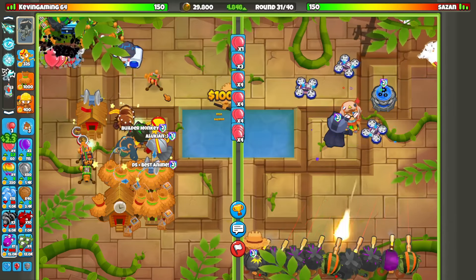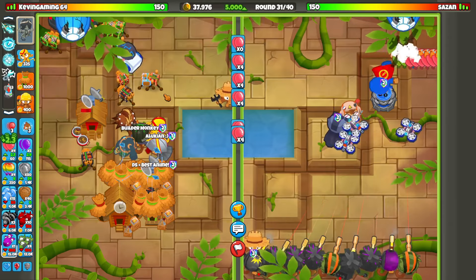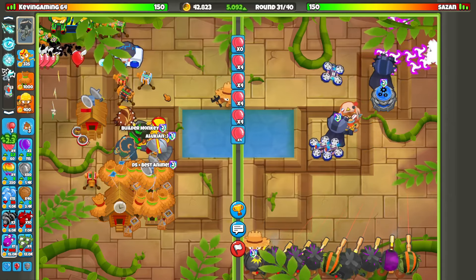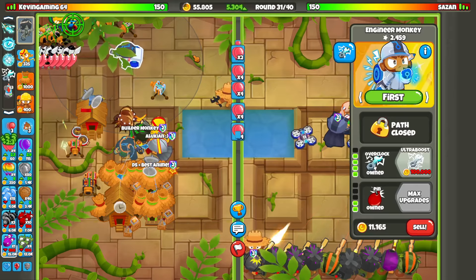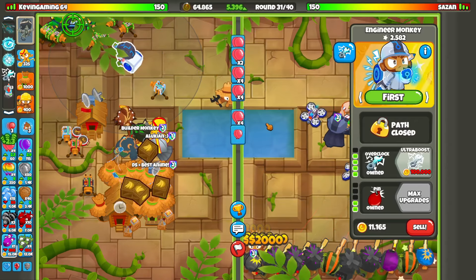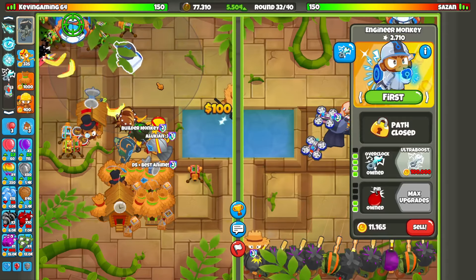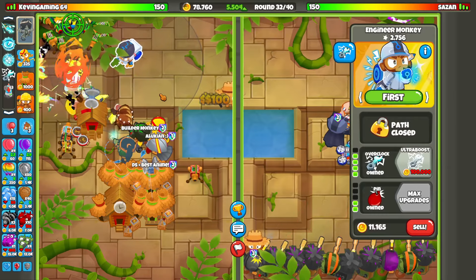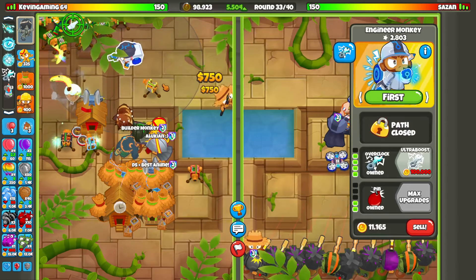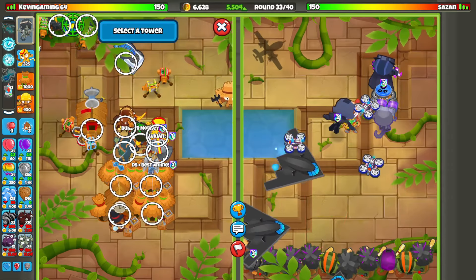Ultra Boosting all the way to x5 is going to take a while — it costs around 100k to afford. I'm trying to save for the Ultra Boost. I'll stop ECO around 5,500 per eco and then save for the Ultra Boost all the way to x5. There's the Ultra Boost for the good old Engineer — let's get it. Now we're going to Ultra Boost it all the way to x5, and we'll also go for the Primary SFTs.